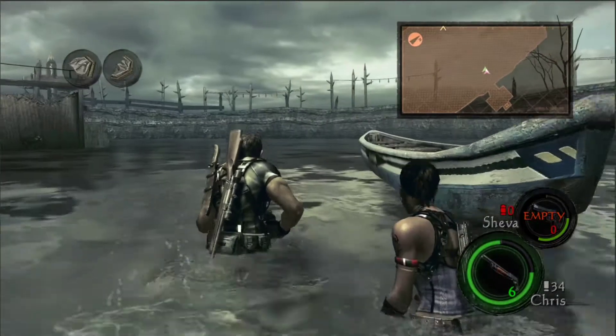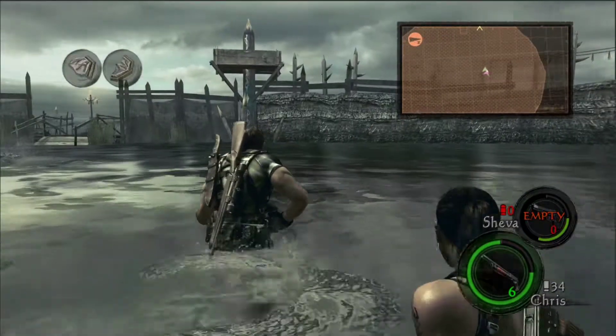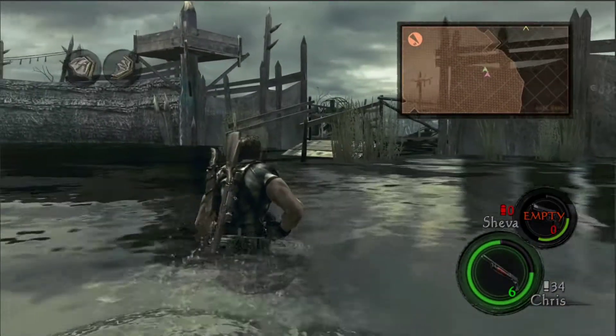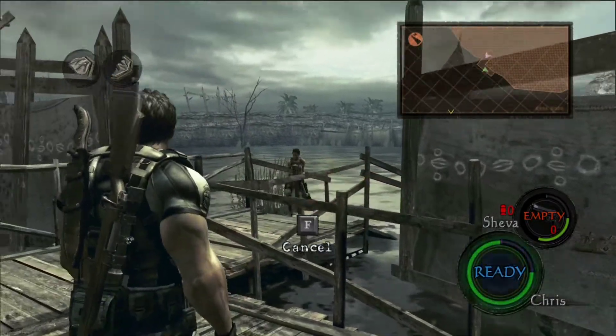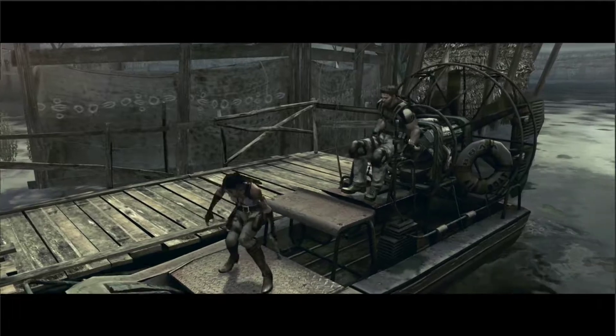Tricky to do the uppercut because sometimes they fall. You could shoot them in the arm and hook them and then Sheva does the cool kick. I don't like doing that because I never did it, not used to it. So yeah, I'm going to avoid fights basically in this area.